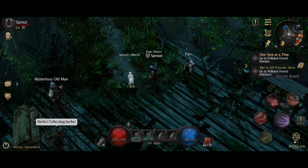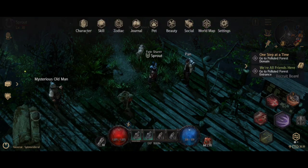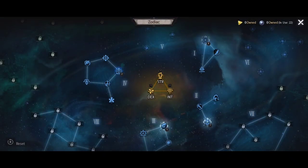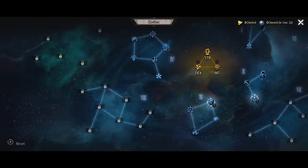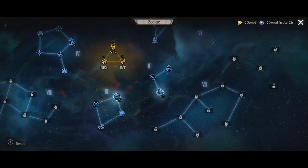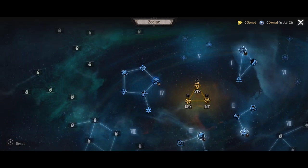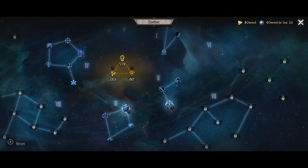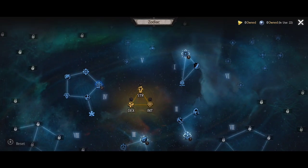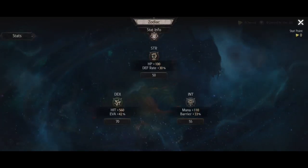To access the Zodiac — you probably know this from the tutorial — press the three lines at the top right, then go to Zodiac, which is the third one along. If you're still in the Korean version, you get this massive, vast talent tree of things, which I'm told is going to expand further as you level up. As you spend more points you unlock more trees.